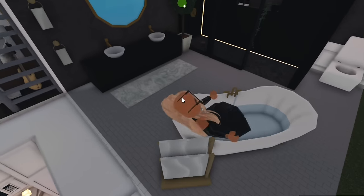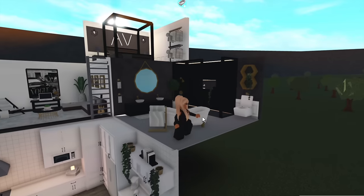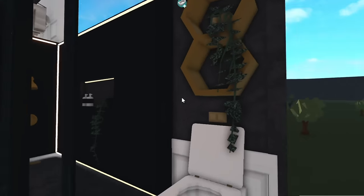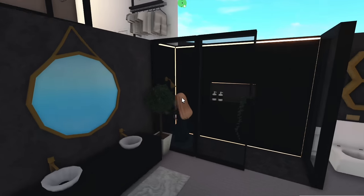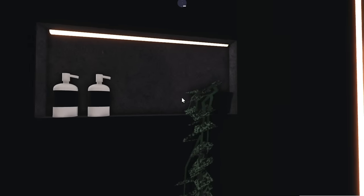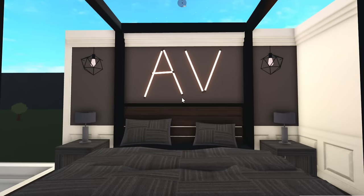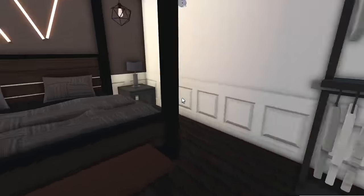Over here we have the bathroom — I don't know how I feel about this bathtub in the middle of the room, but it was a massive empty space and I couldn't leave it empty. Here's the toilet with the little mini honeycomb shelves — I think that was a cute little touch. Here is the shower — I love this shower, it's my favorite bit of this entire bathroom, especially this little insert which is very realistic. Finally we have my bedroom with the little AV LED lights on top.